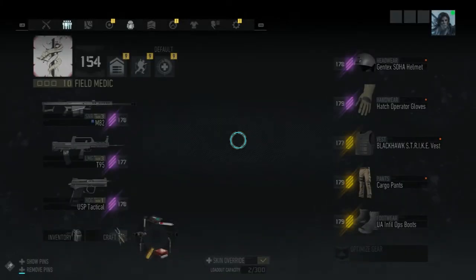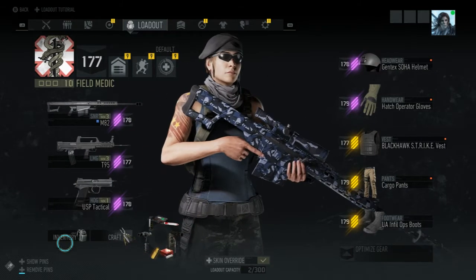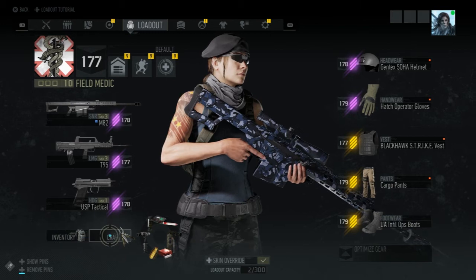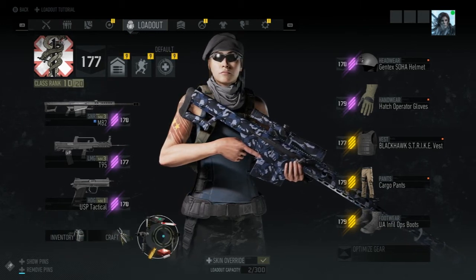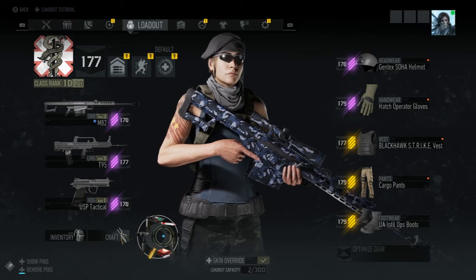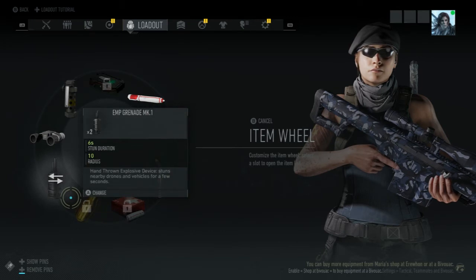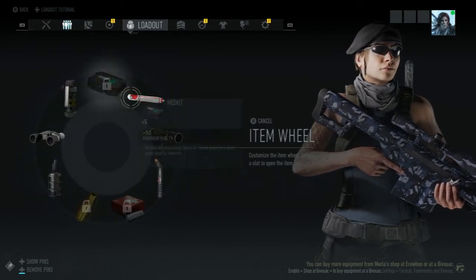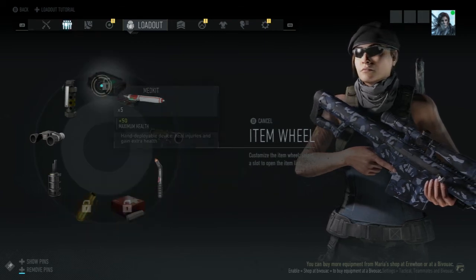Press the start button, go to your loadout screen, and you'll see below your weapons inventory a craft section where you can craft stuff for your equipment wheel. Then you'll see a smaller wheel which you press A on to select.